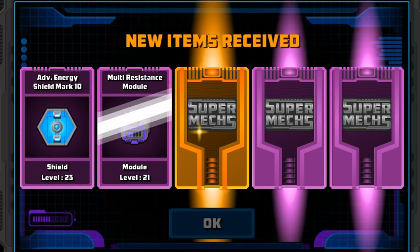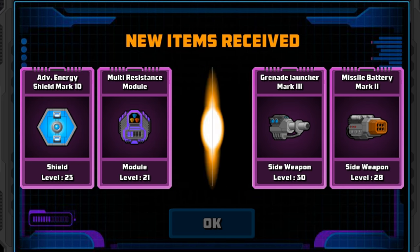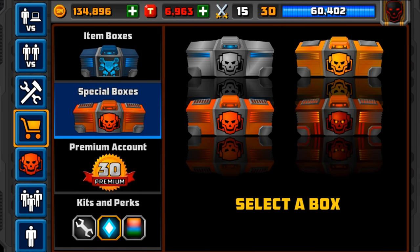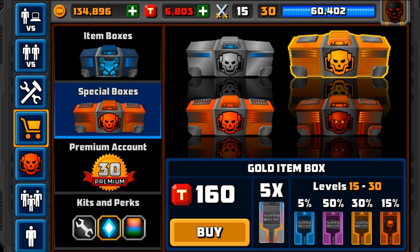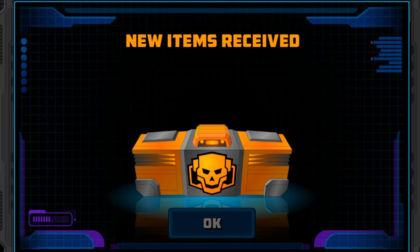We didn't get a mythical again. We've got Advanced Shield Mark 10, more resistance module, Grenade Launcher Mark 3, Missile Battery Mark 2, and an Oump for Fire, which isn't very good, but we're pulling them in. We can always trade them in as well and upgrade some of our things, so it's not always a down thing.